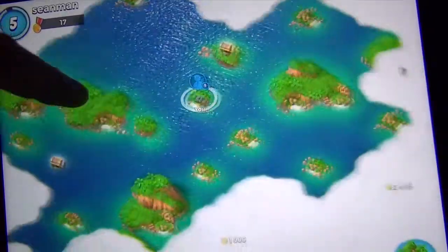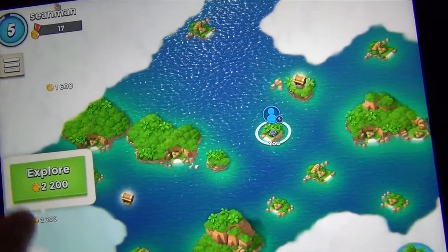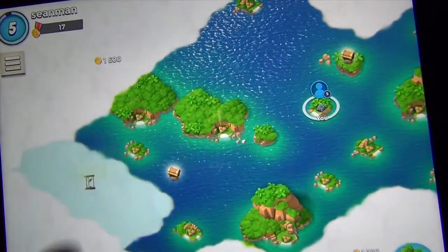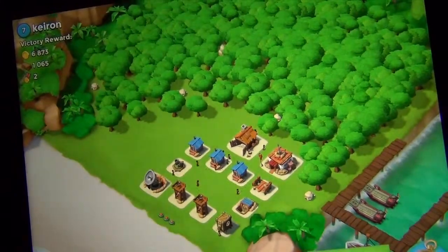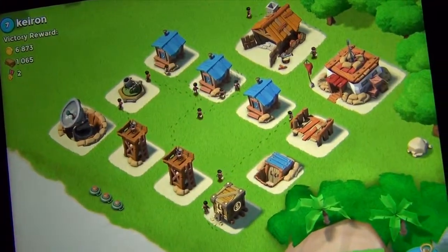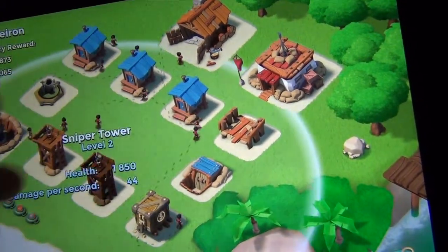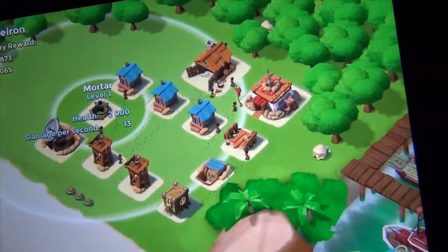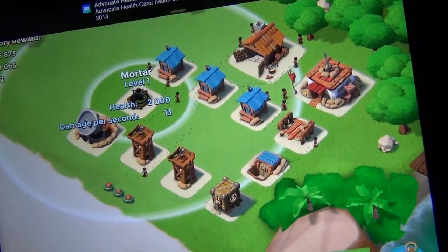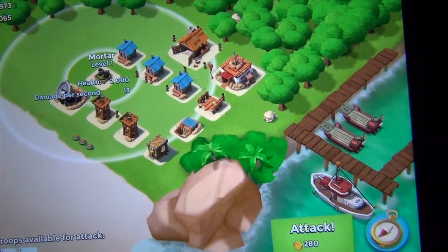Let's take the more expensive 2200 route and explore. I'll scout this base and see what it looks like. It looks like I've found someone with a pretty decent base — two sniper towers and a mortar. I don't think I'll be able to attack them with what I have, so I'm going to go back.